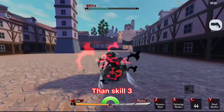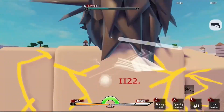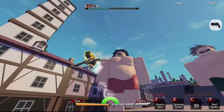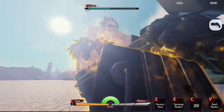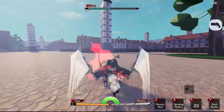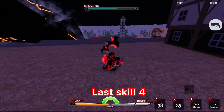Then skill 3. Once the aura around you disappears, the time limit for TX Gold runs out. Last skill 4, then skill 3.